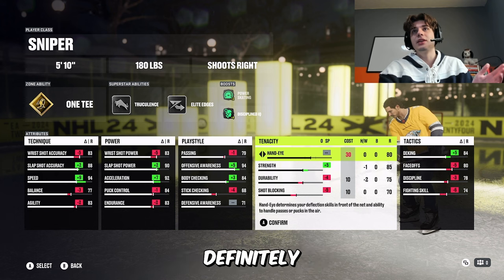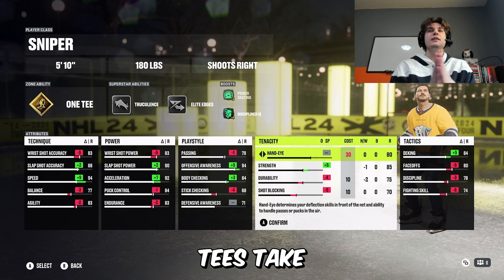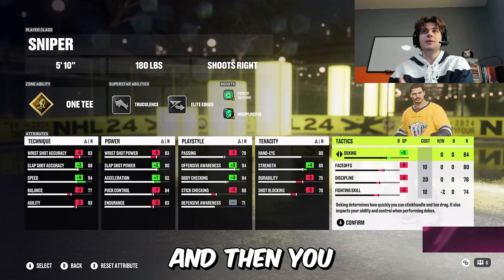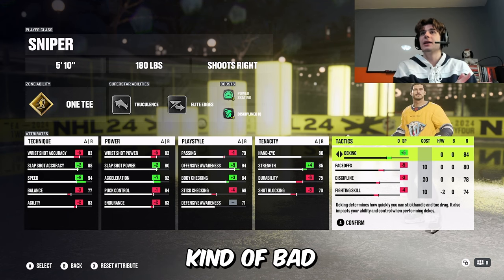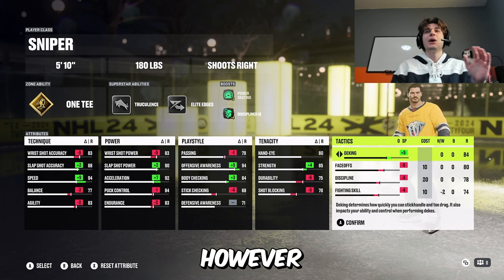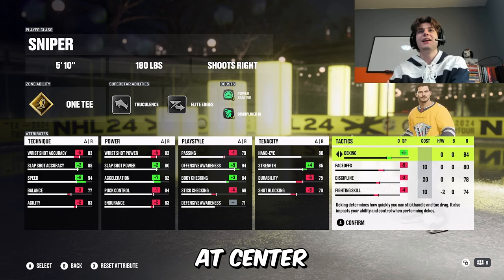The durability and shot blocking is not perfect, and you could definitely bring this hand-eye down, but it does affect your ability to handle passes, so I like to keep it up. But if you don't find yourself struggling handling passes on one-timers, take this hand-eye down and bring durability or shot blocking up. This is made to be a wing build. Centers aren't great as snipers because you need to bring face-offs up, and then you have 79 deking — having 79 deking on a center is kind of bad. But I am in the gameplay running this build at center with 80 overall face-offs. You can win face-offs with 80, but if you want to be really competitive, you need to bring those face-offs up and the deking down. That said, I don't recommend running this build at center — I just know that me with bad face-offs is still better than my friends with good face-offs, so I'm running it at center.